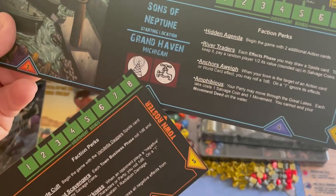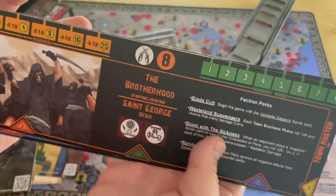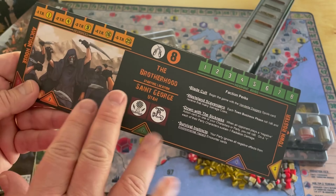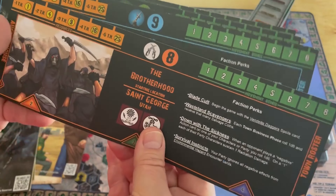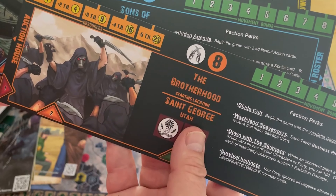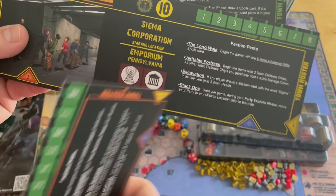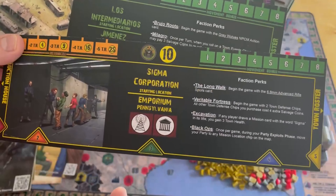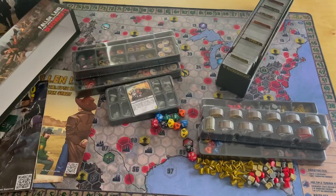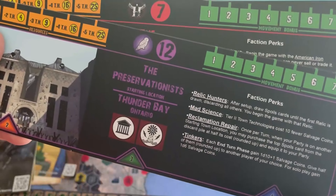This one is unique: the Grand Haven, Michigan Sons of Neptune. And this faction - St. George, Utah - is kind of a play on Mormons. I'm a member of the Church of Jesus Christ of Latter-day Saints and I don't take offense to this. Sons of Neptune, Grand Haven Michigan; Sigma Corporation, Emporium Pennsylvania; Los Intermederos, Jimenez Coahuila - I'm assuming that's down in northern Mexico, just across the Rio Grande. Kind of nifty - they have an international flair.